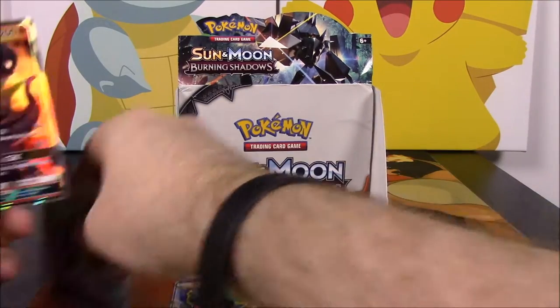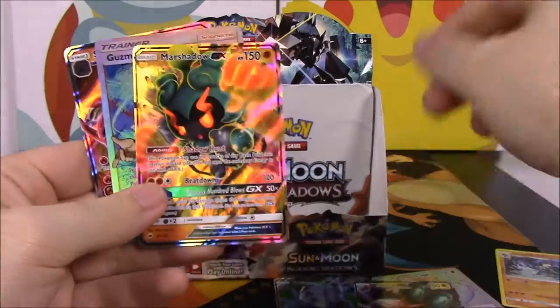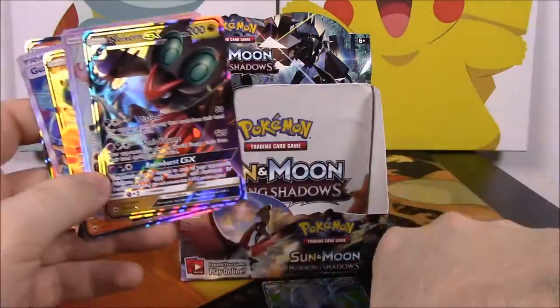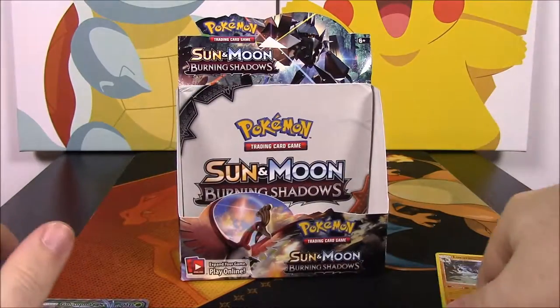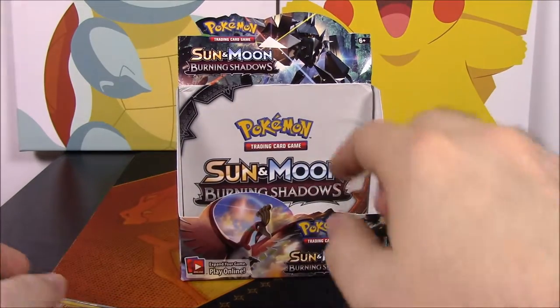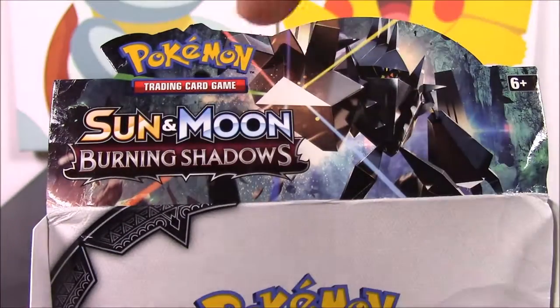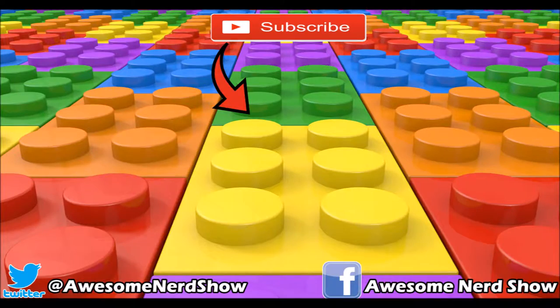So we'll go ahead and recap the highlights. We got a Salazzle GX, the Full Art Guzma — which I'm so excited about — our Marshadow GX Regular, and over here we have our Rainbow Rare Marshadow. We got a Noivern, and our Full Art Golisopod, which looks awesome. And then there was a Lucario Holo as well. That's going to be it for this Sun and Moon Burning Shadows unboxing. If you enjoyed, please leave a thumbs up, leave any comments down below, and hit the red subscribe button to see more. We'll see you next time.